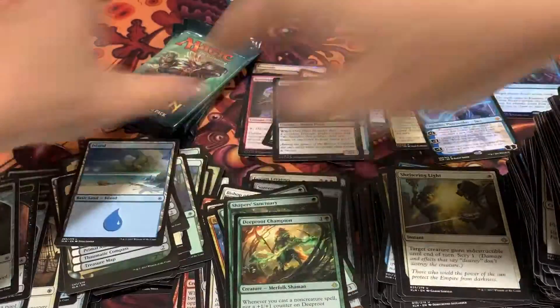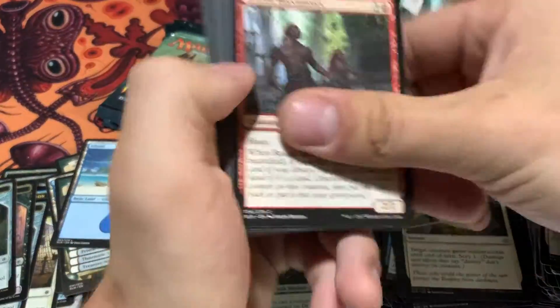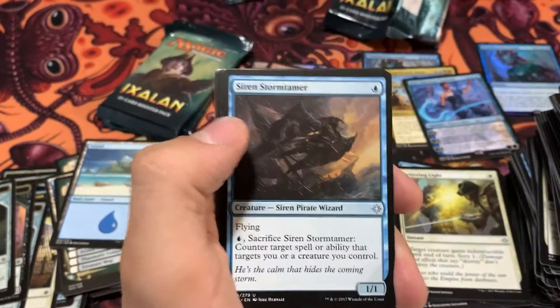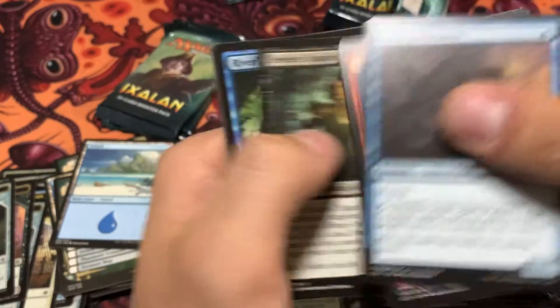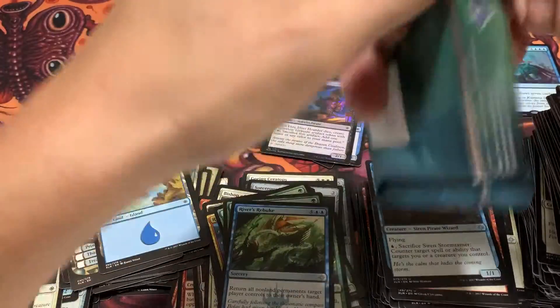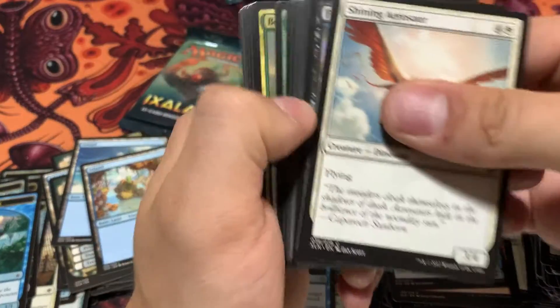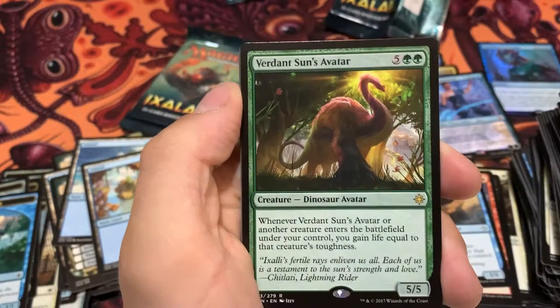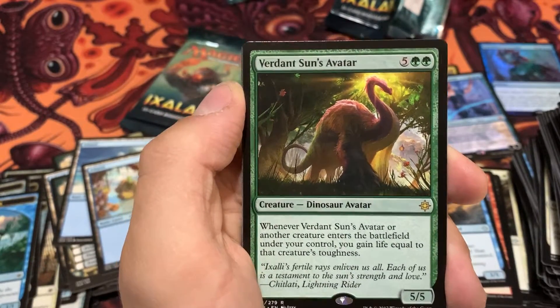Can we pull one more Mythic? That'd be nice. We've just topped this off with a Sun's Avatar at the end — that would be just the icing on the cake for this box. River's Rebuke. Two more packs. Thanks for watching. Please do consider leaving a like on the video, comment below, and subscribing to the channel. Got a Sun's Avatar — okay, so we did get a Sun's Avatar. I got what I was asking for.